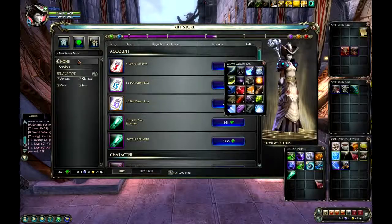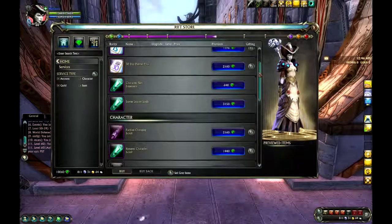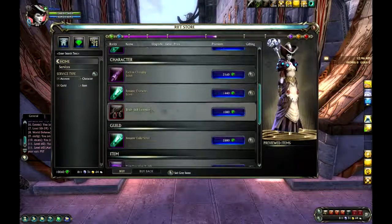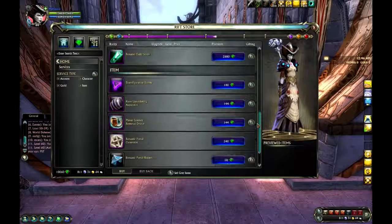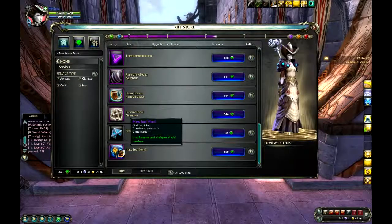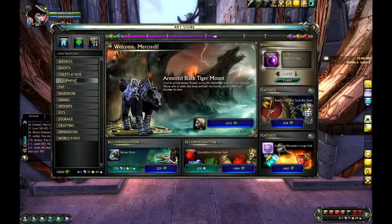There are services on here — it's sort of what you would expect. Transfers, faction change — this is interesting — trade skill extension if you want to learn more skills. One of the really cool things I thought was the Masked Soulmend, and that's pretty cheap too. If you're going to raid, you're probably going to have to get that.